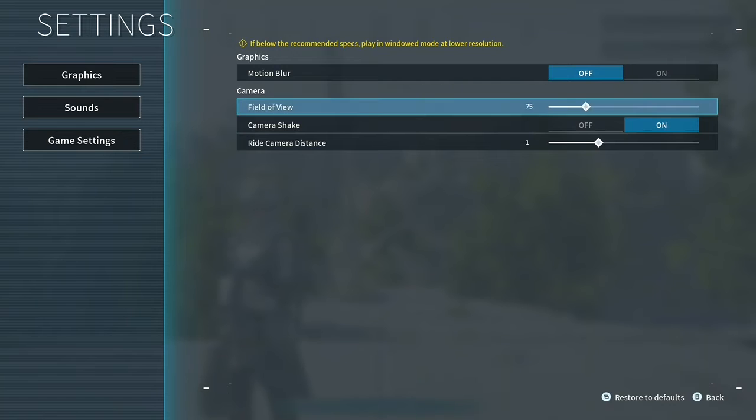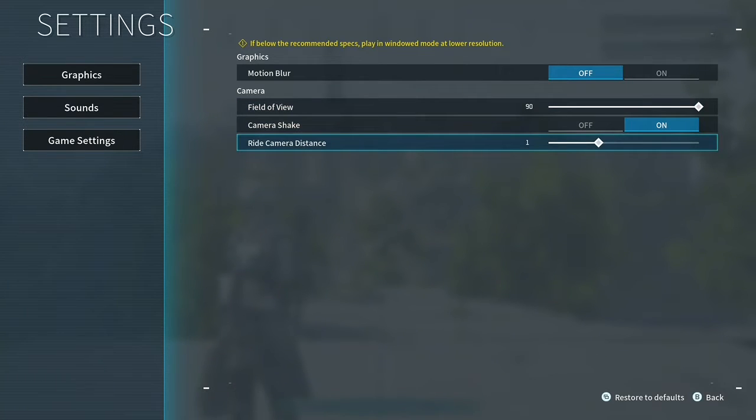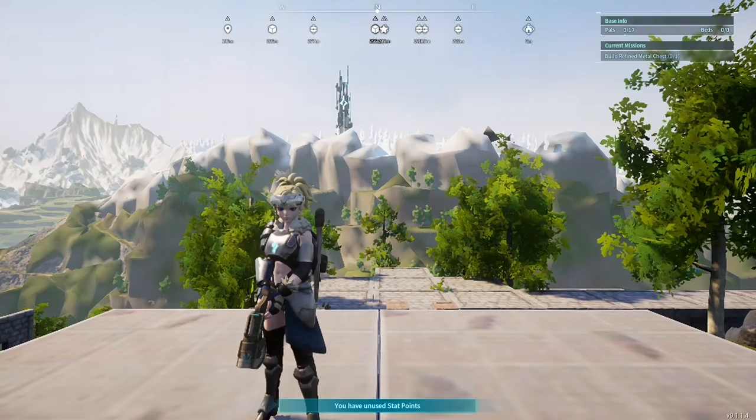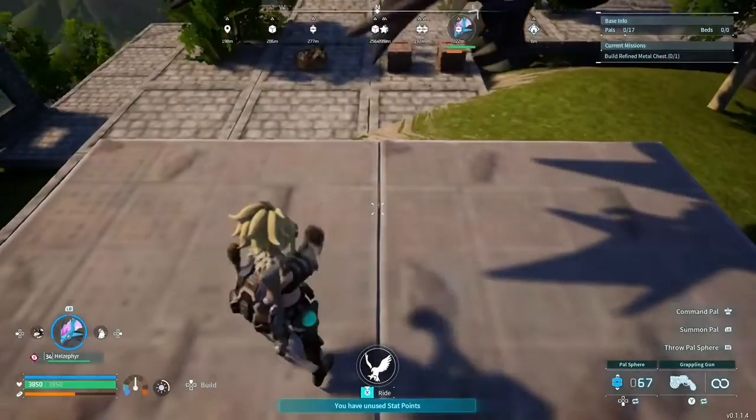I'm going to turn motion blur off, and what's really going to make a difference here is field of view. Most people are going to want to turn this to max — it's going to give you more of the player silhouette. If I apply the changes, you can now see all the way down to my feet instead of just to my waist.